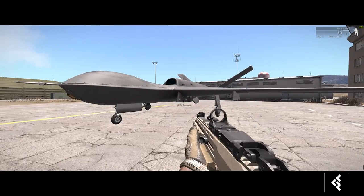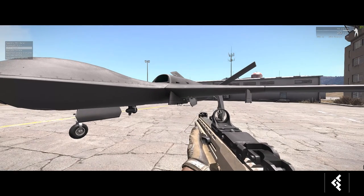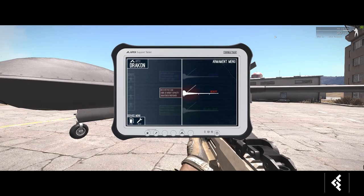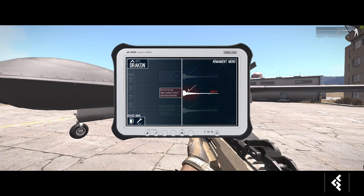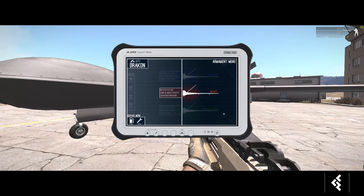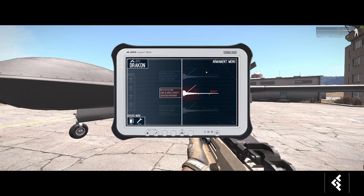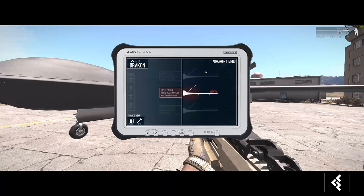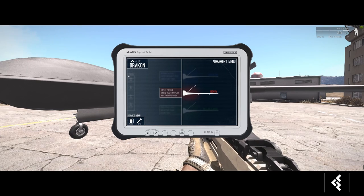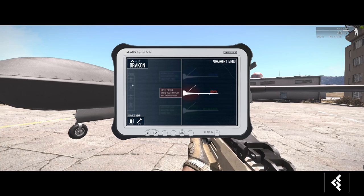On the left you'll see Apex Support — click that and it brings up the Apex Support tablet. Eventually we'll have multiple versions of the drone: a stealth version and a Hellad laser version, each with their own benefits. We'll also eventually have liveries, which are aircraft skins and camouflages to blend into different surroundings.